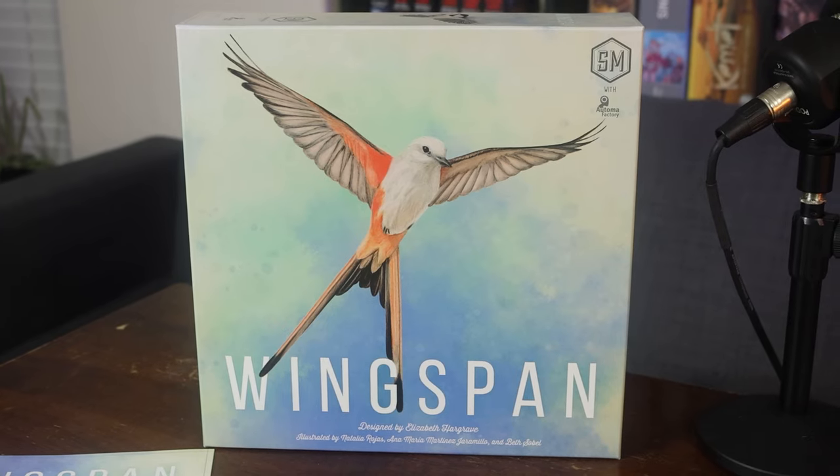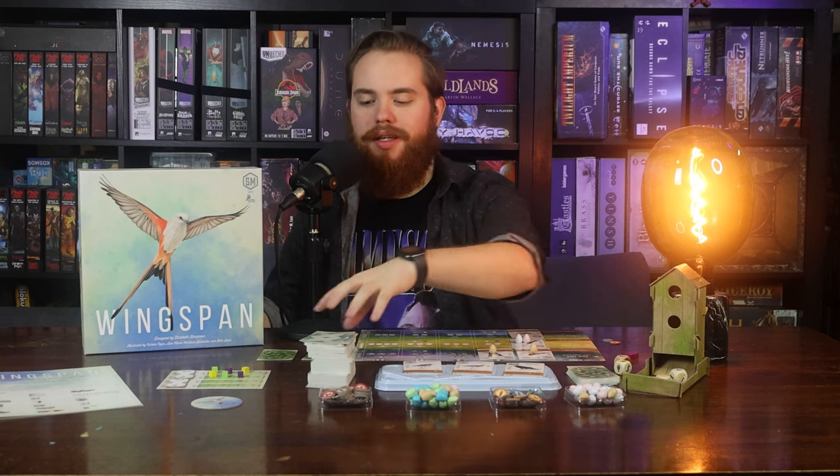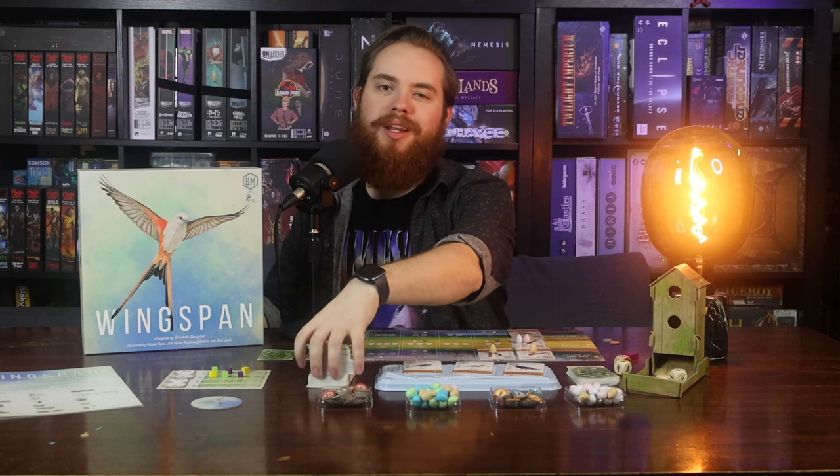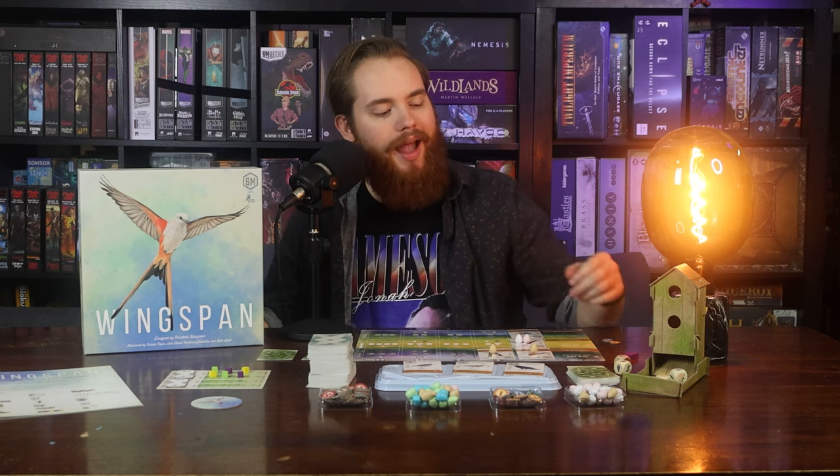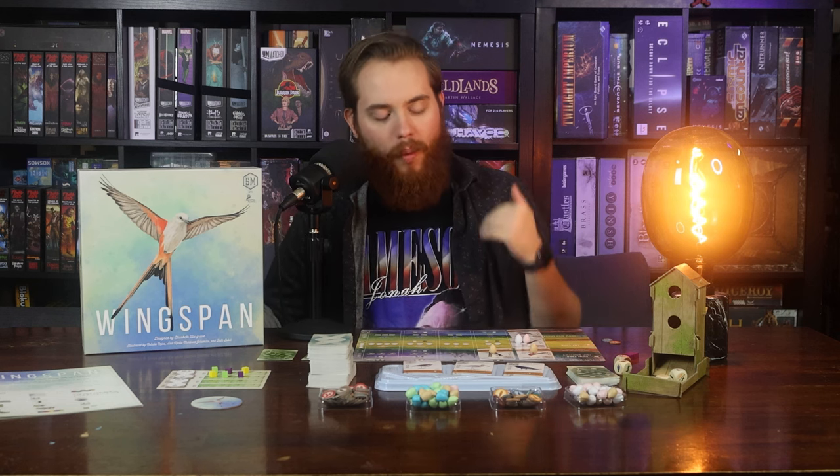Number seven: Wingspan. Before I talk about Wingspan, I have to say — this is too many birds. It's simply too many. The expansions make this deck get bigger and it's just too much. I can't handle it. I think I'm uncomfortable knowing that many birds exist in the world. It's just a lot — I'm grappling with it right now and I want you to grapple with it with me. Let's talk about Wingspan and how it works.